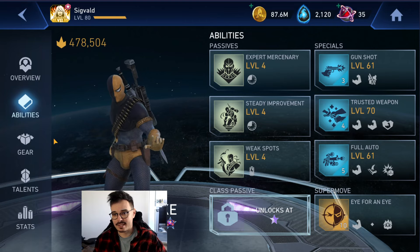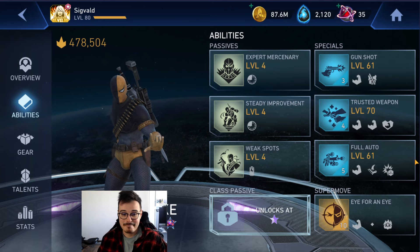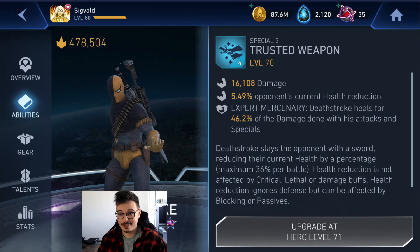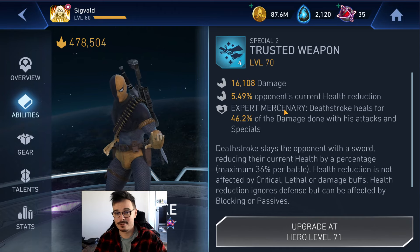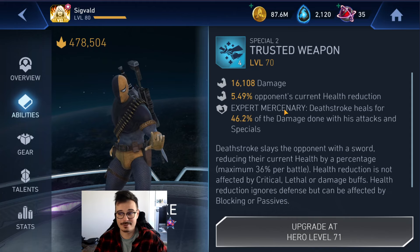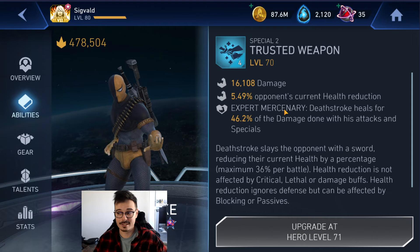You're going to get a two-star Deathstroke. Two stars is not great for most characters because you need your passive upgraded, but two stars with Deathstroke puts you at 90 percent of the efficiency of a max class ascension Deathstroke, because you only need one thing: the special two. The special two does percentage health damage on Deathstroke, and this doesn't depend on your attack, health, star rating, or whether you have gears.